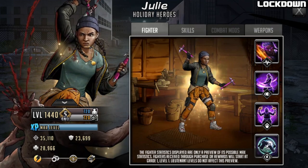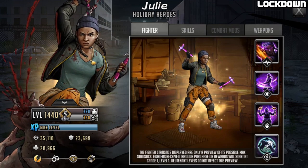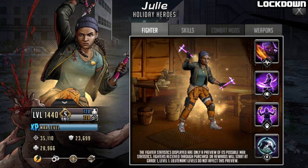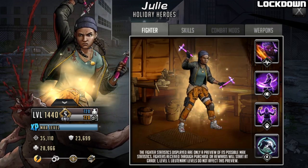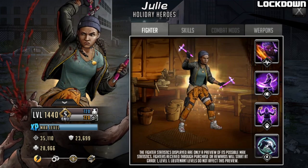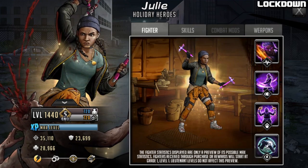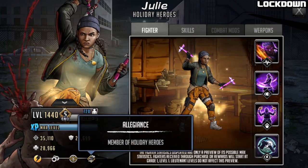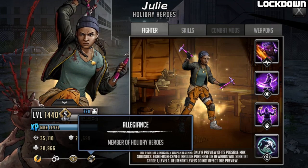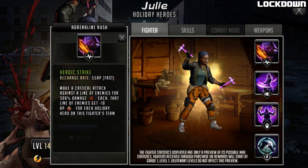Julie is a fast character with two-handed attached weapons. At level 1440, Limit Break 3, she has 35,110 attack, 23,699 defense, and 28,966 HP. She is a fast character, a control role, a Gold Mythic, and she's going to be joining the Holiday Heroes allegiance like many before her.